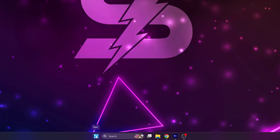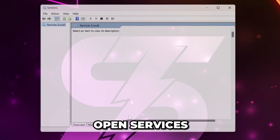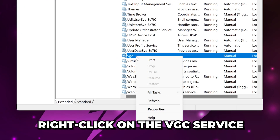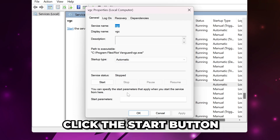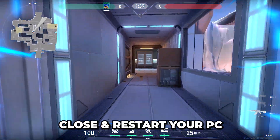You will need to give Valorant a few minutes to load. If you're still getting stuck on the loading screen error, then open the Start menu. Search for Services, then open Services. Scroll down and find the VGC Service — it should be near the bottom. Right-click on the VGC Service and open the Properties. Set the Startup Type to Automatic, then Apply. Click the Start button and wait for the process to finish. Close, then restart your PC. Test Valorant.